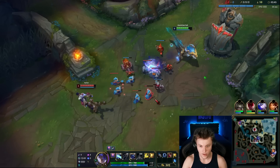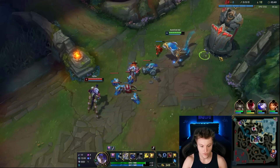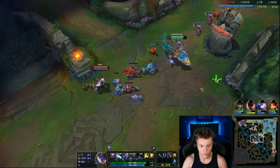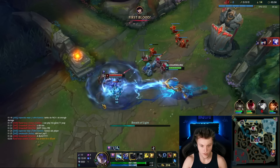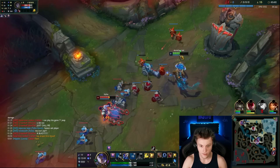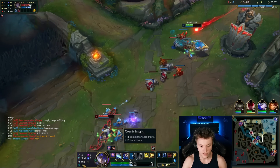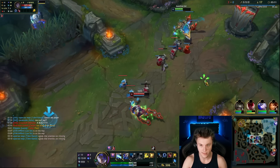We just want to scale up. We've got First Strike, Magical Footwear, Minion Dematerializer to help with the farming. We also got Cosmic Insight, Absolute Focus, and Gathering Storm. He's got pretty decent AP scalings — his Q has 60%.